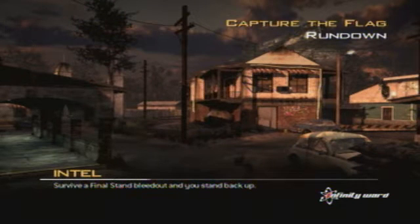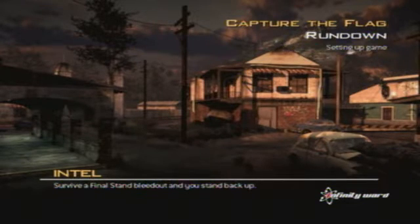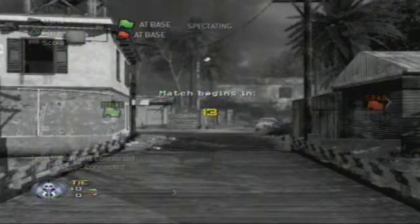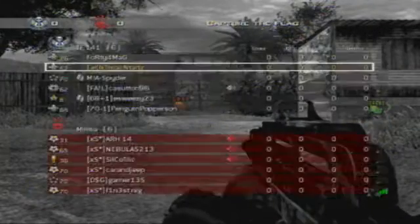Yo, what's going on guys? I'm gonna get straight up on this commentary right here. I'm gonna make this one quick. Got some capsular flag on rundown, FAMAS bling, sleight of hand. Whoa, I just messed that up. I just said FAMAS bling, sleight of hand — how do you have bling and sleight of hand?